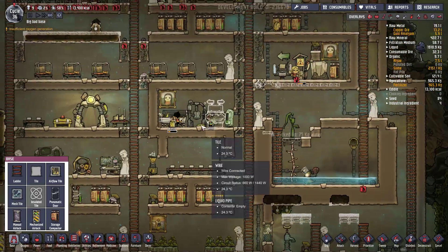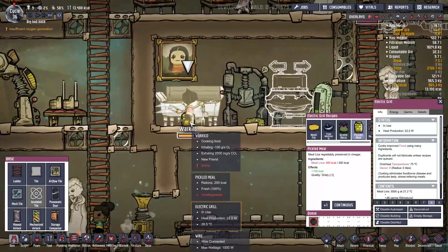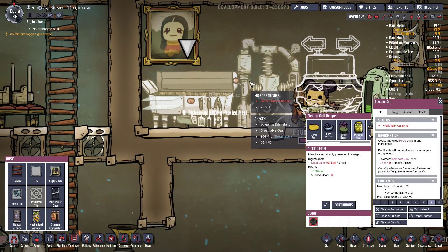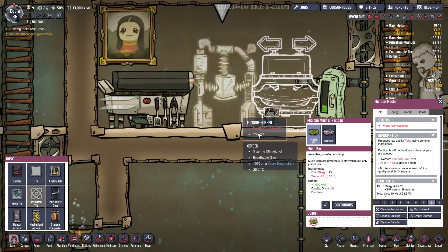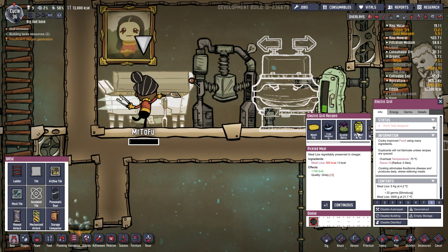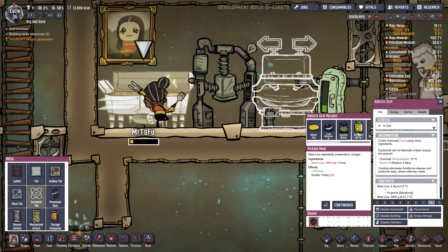Voilà les pickles. C'est cool parce qu'il n'utilise pas d'eau. Donc il y a vraiment aucun truc négatif à faire ça je pense. C'est plus 100 kcal. En fait c'est pas l'effet de base plus 100, c'est plus 100 tout court. Donc ça réduit en fait fortement leur...